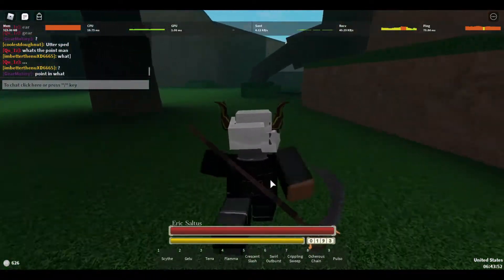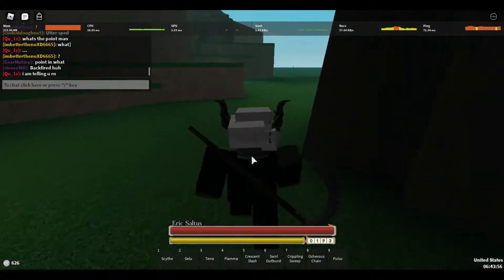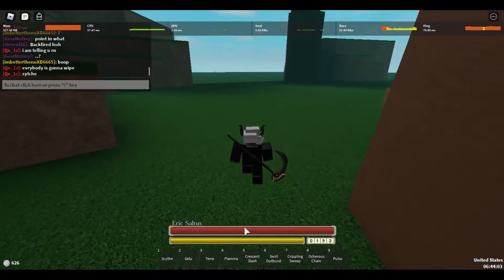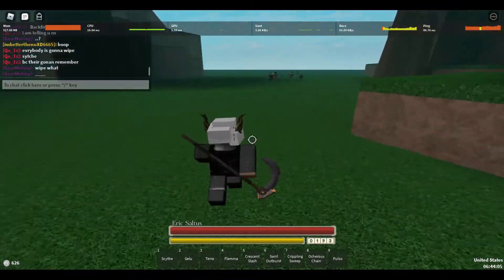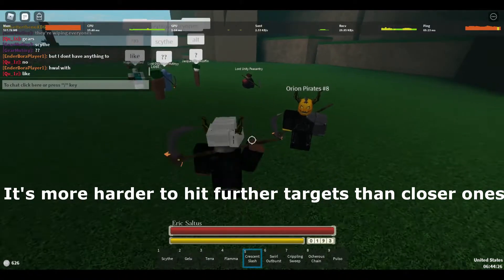After you get all that, your first skill is Crescent Slash, as you can see here. It has a 12-second cooldown. You charge up like this - you hold the input and the character winds up the attack.